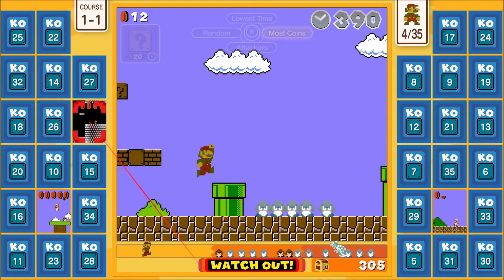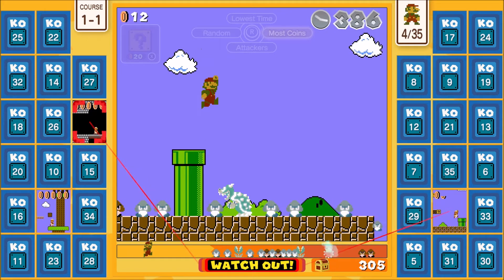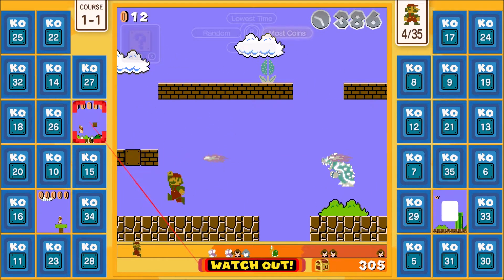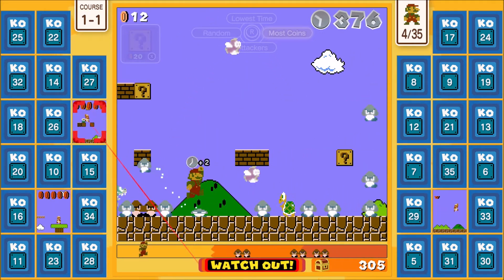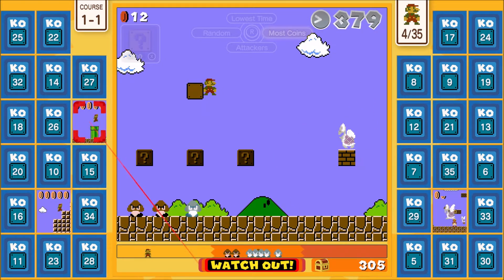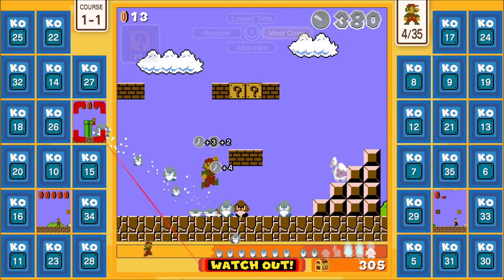Oh — you got a Bowser! Look on the map. I didn't even know you could get Bowser. Maybe he won't do much down there. Oh no, he did enough. That's tricky. I wonder if you have to kill it with fire. I wonder what activates it — do you get Bowser because of how many coins you have? I didn't see Bowser spawn when I played yesterday.